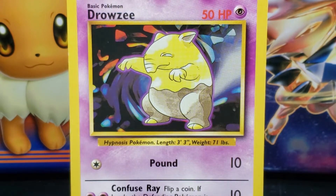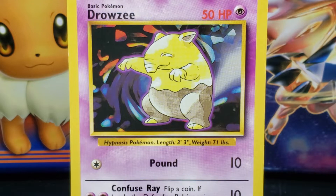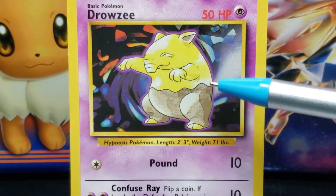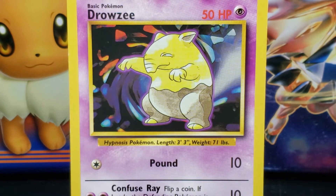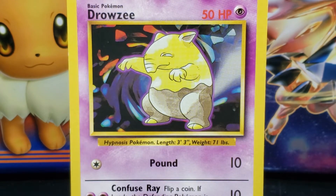The trunk curves upwards, merging into Drowzee's small smirked mouth. Above Drowzee's mouth is a small squinty white eye with a black pupil. There are curved lines around the front and back of its eye, giving Drowzee a tired look. Drowzee has a round egg-shaped body, with the upper half being yellow, separated by a wavy line, and the bottom half being brown.